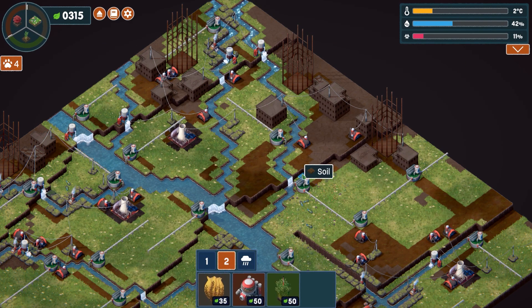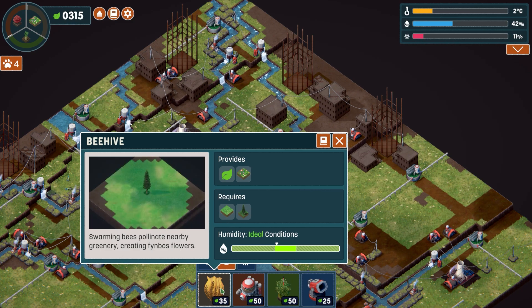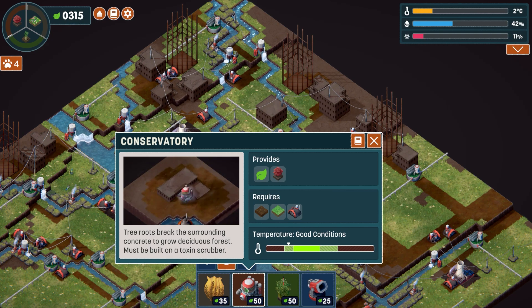Now we're on to biome stuff — this is where it's a bit more difficult. The beehive requires... it's currently at ideal humidity and will grow at any humidity. The conservatory is in good conditions at this stage. Bamboo is in ideal — you just place it around there and you get that. We've also got a rock hopper now. The beehive needs swamp greenery — we need trees. So it's going to be conservatories. It's telling us to retry... they're doing poorly.